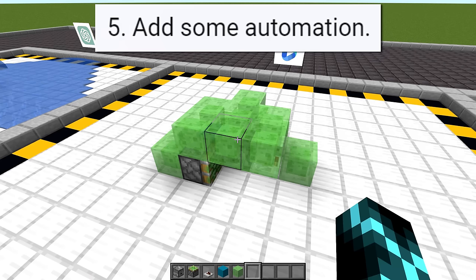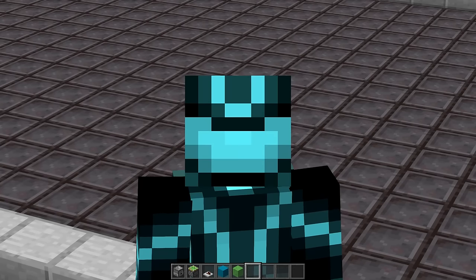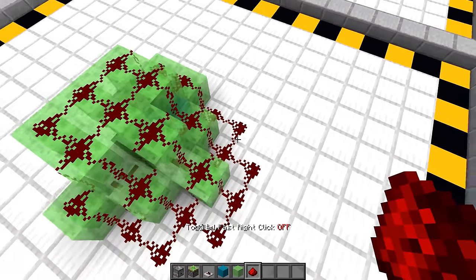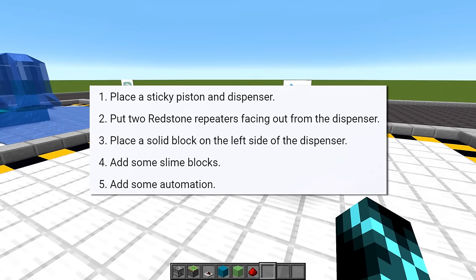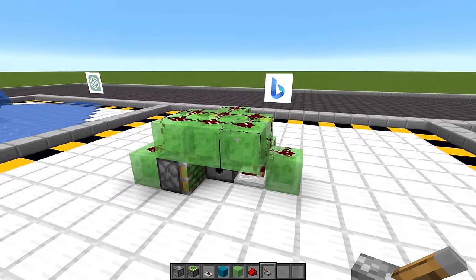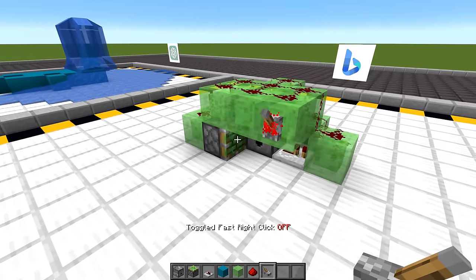And for the final step, it just says 'add some automation.' What a great tutorial. It doesn't tell me how to activate it, and there's no actual mention of TNT anywhere in the instructions. Let's put a lever here... What a great TNT launcher.